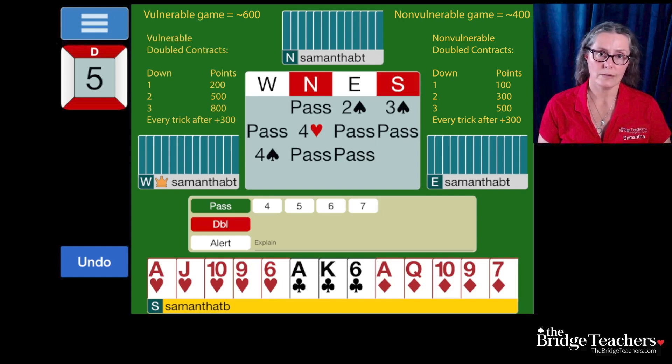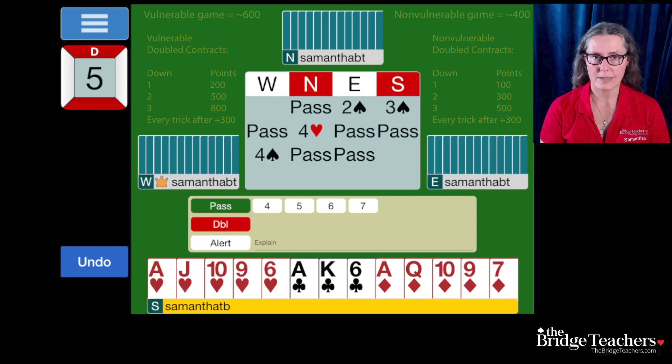When we are vulnerable and go down, it is 200 for the first trick, 500 for the second trick, 800 for the third trick, and 300 for every trick after that. When you are first faced with this decision, the first thing you want to think about is which of these two contracts is going to be making — are we making 5 hearts or 5 diamonds, and are the opponents making 4 spades? If neither contract is making, you obviously would not want to bid 5 diamonds or 5 hearts. If 4 spades is making and 5 hearts is not, we have to consider that 4 spades as a non-vulnerable game is around 400 points. If we bid 5 hearts, how many can we go down and still have a better score than minus 400?